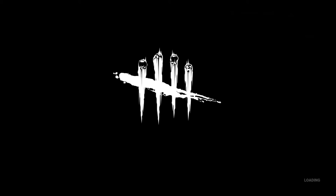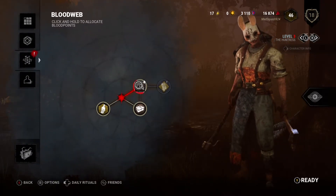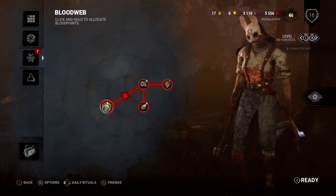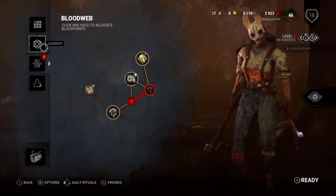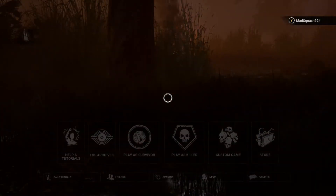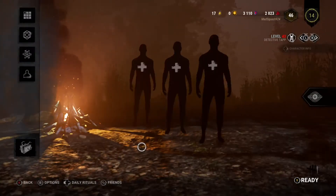We're going to go back to the lobby and put some blood points into the Huntress for next time we play her, then we'll go over to Detective Tapp. She's interesting but kind of hard to aim with — you definitely have to be really on point with the hatchet throws. I missed probably like 80% of those shots. That was fun with the Huntress, but now we're going to play as Detective Tapp.